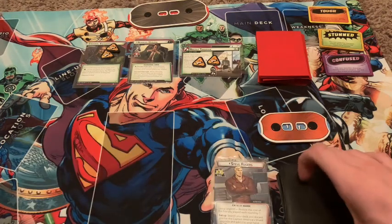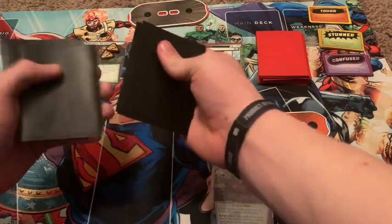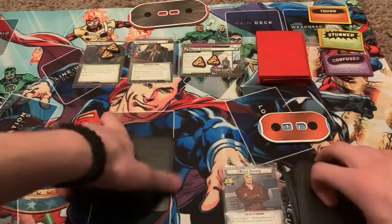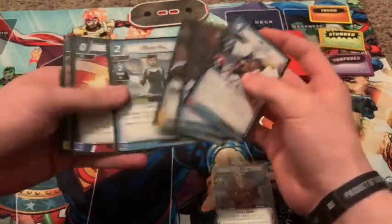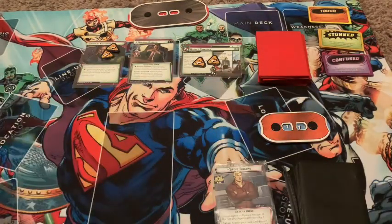Now that we're shuffled up, let's go ahead and get started. Draw up to six. Starting hand is a Falcon, Power of Leadership, Energy, Maria Hill, Shield Block, and Steve's Apartment. We're going to keep this whole hand.